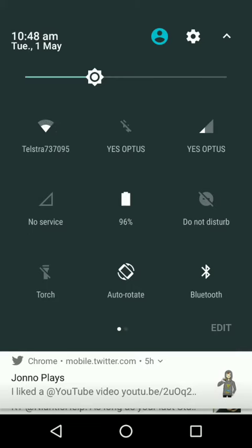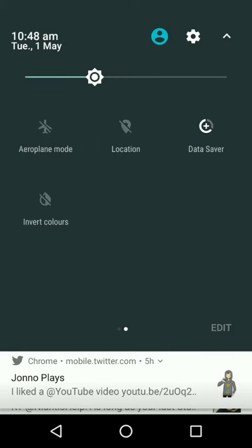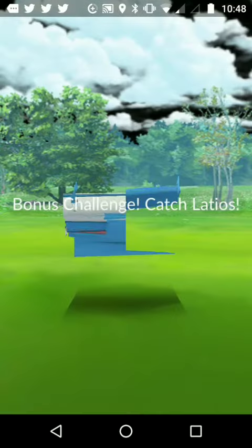I click on that tick on the app, then turn your location off, then back on. Then, when you click go to bonus challenge, it will be like this.